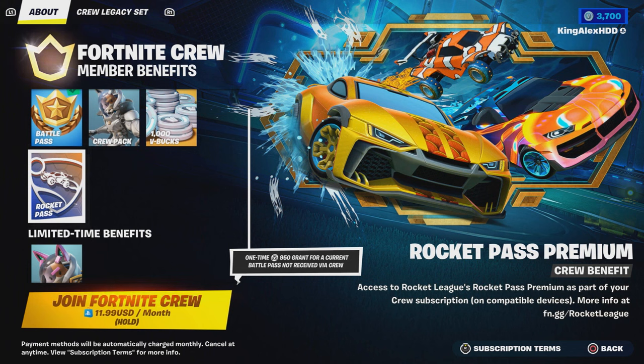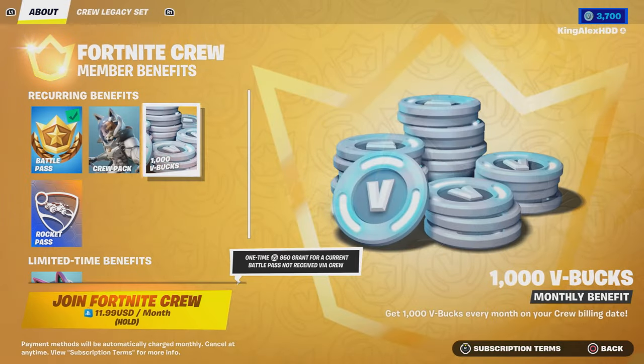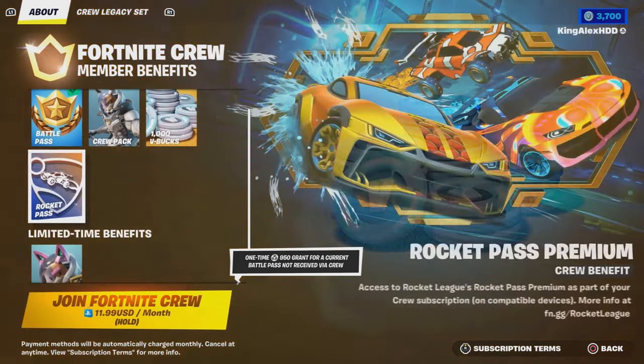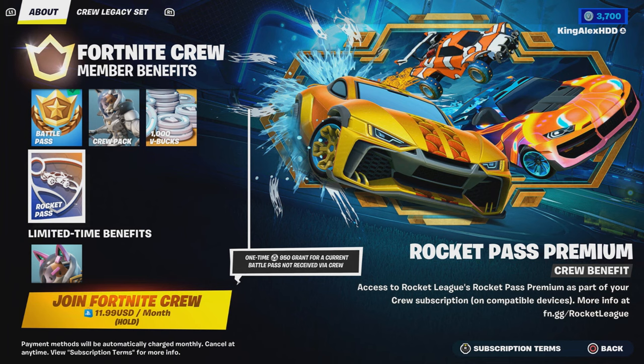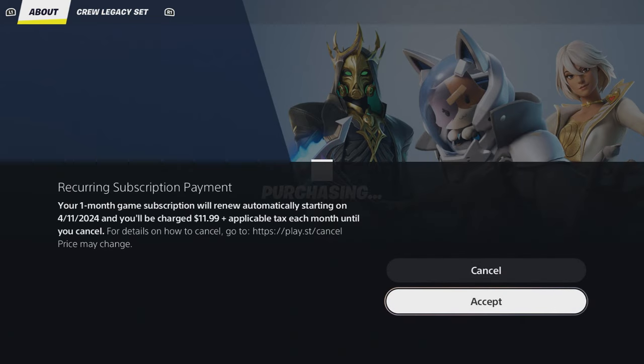These cars are going to be free, but they'll be in the item shop in the future for 1,500 to 2,000 V-Bucks. I recommend you to get the battle pass for free because Fortnite is giving you the battle pass, the skin, and 1,000 V-Bucks. And basically they're going to throw in the Rocket Pass for free so you can get the car. So we're going to purchase the Fortnite Crew Pack.